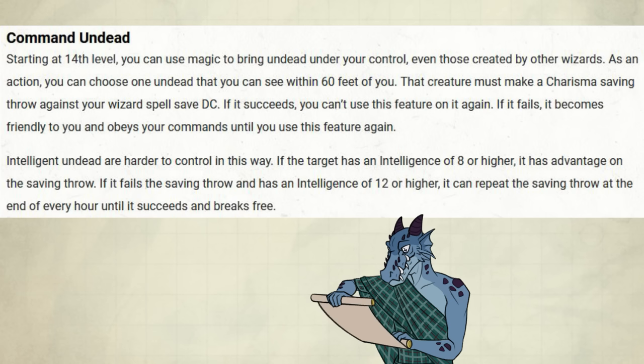Command Undead is next — wait, this is perfect! Starting at 14th level, you can use magic to bring undead under your control, even those created by other wizards. As an action, you can choose one undead that you can see within 60 feet of you. That creature must make a Charisma saving throw against your wizard's spell save DC. If it succeeds, you can't use this feature on it again. If it fails, it becomes friendly to you and obeys your commands until you use this feature again. Intelligent undead are harder to control: if the target has an Intelligence of 8 or higher, it has advantage on the saving throw. If it fails and has an Intelligence of 12 or higher, it can repeat the saving throw at the end of every hour until it succeeds and breaks free.